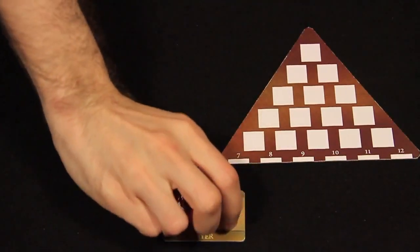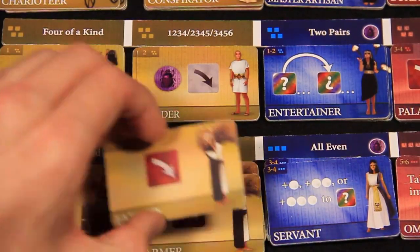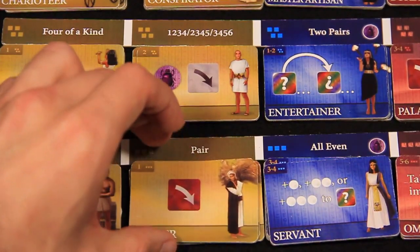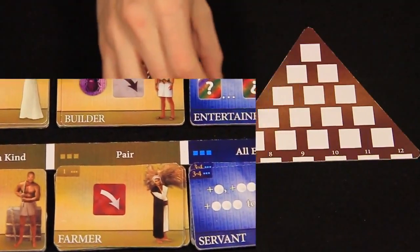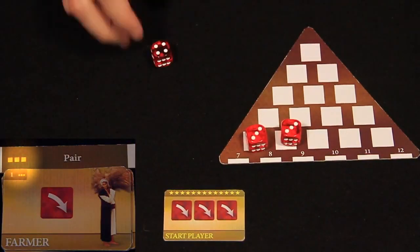Each player's turn breaks down into two phases. First, they roll dice. Then, they claim a tile. At the end of their turn, the active player can claim one tile he or she does not already have. To do so, his or her dice must meet the condition and number shown above the tile on the level bar.